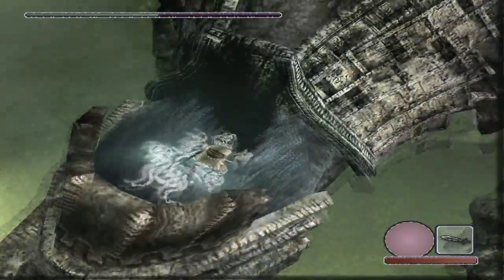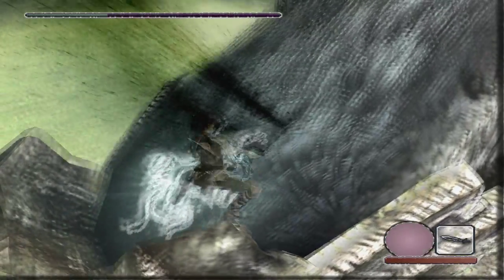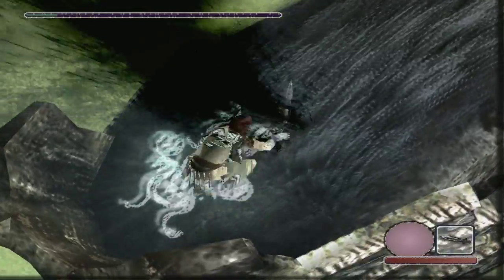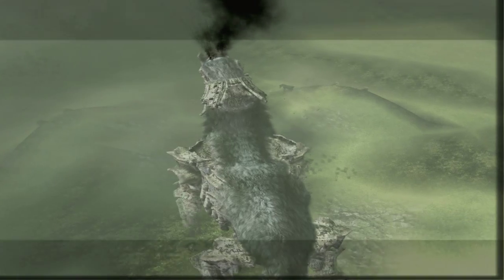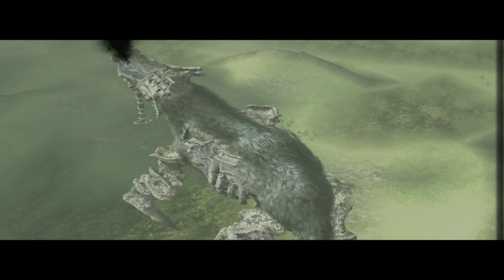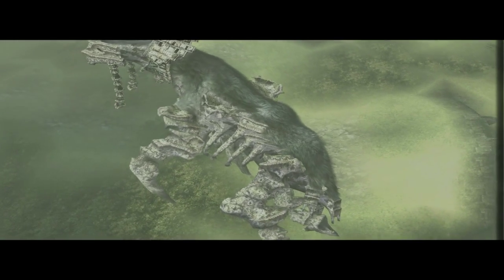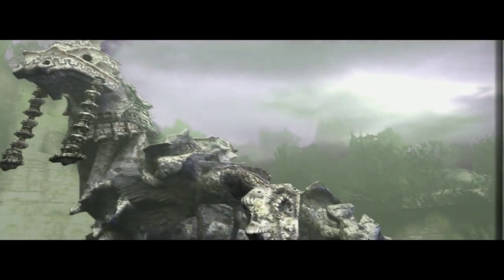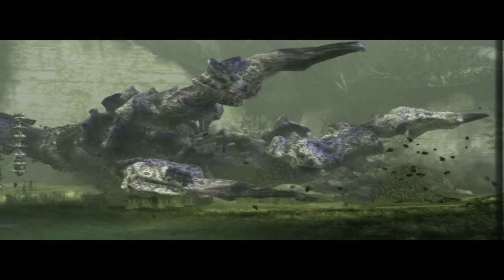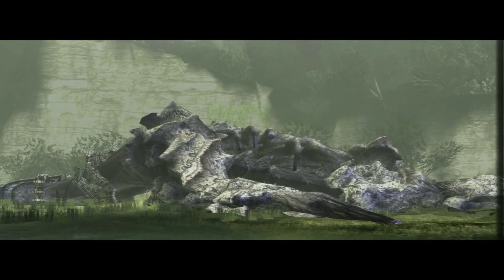Now we're going to hit him a couple of times. This is his only real weak spot — he doesn't have any more. The difficulty is just figuring out how to get on him and then finding his other entry point to reach this one. It's pretty simple. As you can see, the horse is doing some funny stuff, but that's the fourth colossus for you guys.